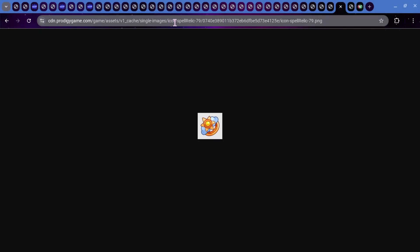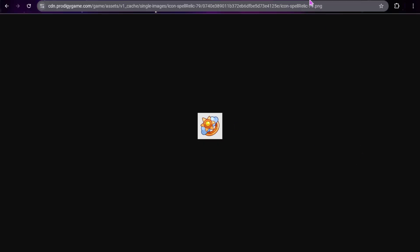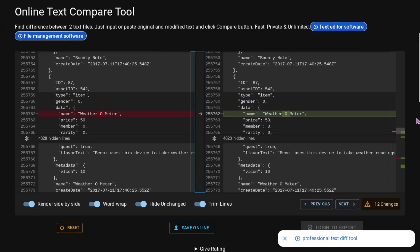We also have two relics. This one is Icon Spell Relic 79 — it looks like just a sun. I don't know what set this is going to be part of, though I guess it would probably be part of that witch's broom candy looking set based on the clouds that were on the outfit. And then we also have another relic, which is one for Luminite — this one looks really cool. I like how they actually put Luminite space on it.